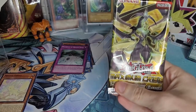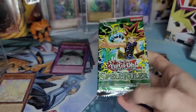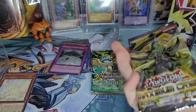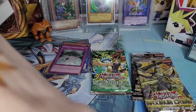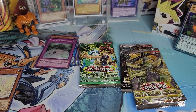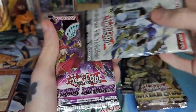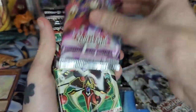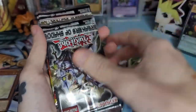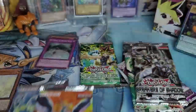So we got Maximum Crisis, Dark Saviors — ooh nice — Spell Ruler, another Maximum Crisis, Shining Victories, Fusion Enforcers, Duelist Alliance, Breakers of Shadow, Flame Destruction, and Cybernetic Horizon. We're gonna start with those — we saved Spell Ruler for last, though I usually have bad luck with it. I don't think there's a ton of great stuff money-wise in that set, but there are some cool cards.